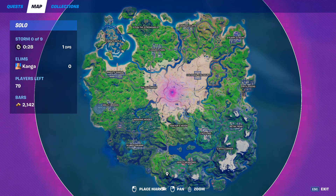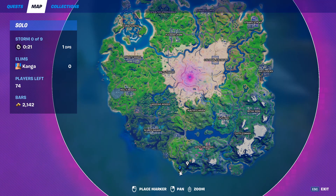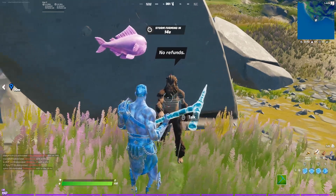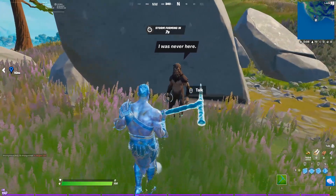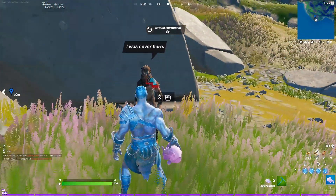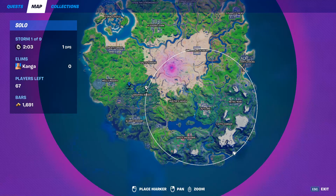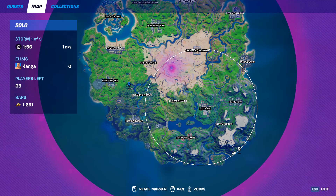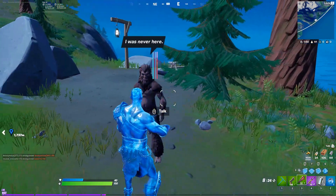Bigfoot can be found at this rock on the map all the way down at pretty much the lowest point possible. You can also find him roaming around the woods, but this spot is more consistent. All you can get from him is a zero point fish — you can buy three total, and after that he's out of stock. He can also be found wandering in Weeping Woods, but he still only sells the zero point fish.